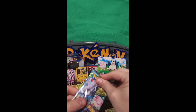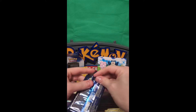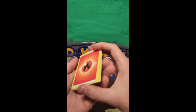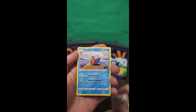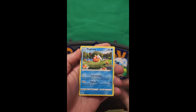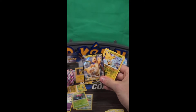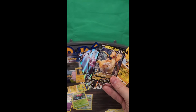And our last pack here from this awesome Pokemon Go tin. Let's see what we've got. Reverse Zapdos and the Dragonite V. Two hits out of there — not bad. And the promo. Go pick them up.